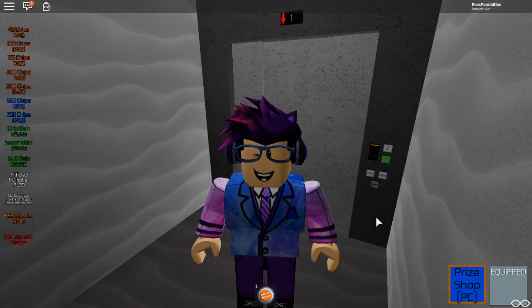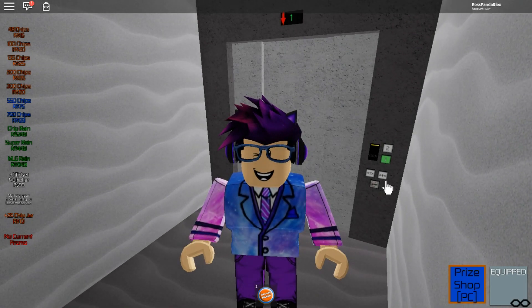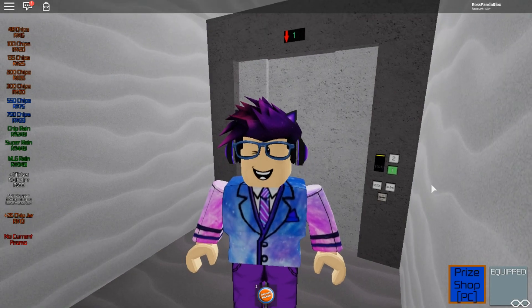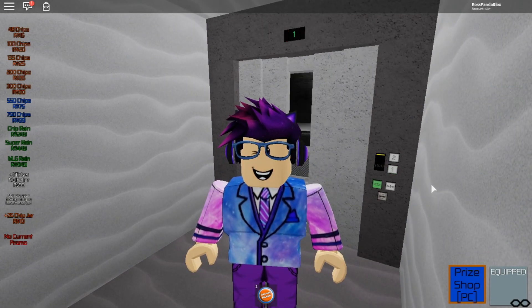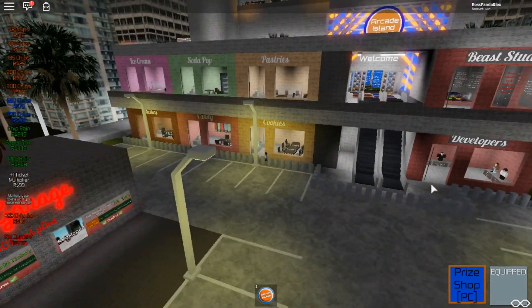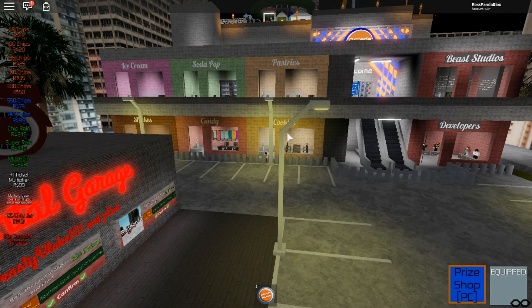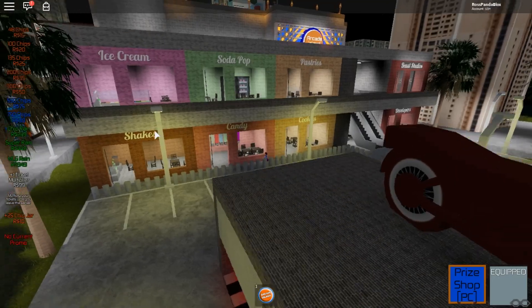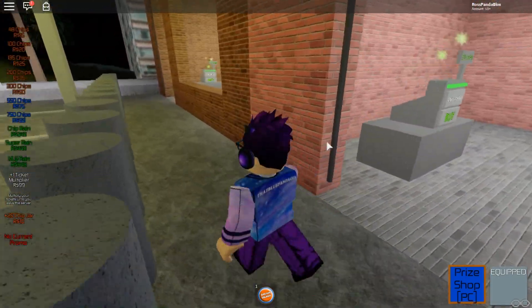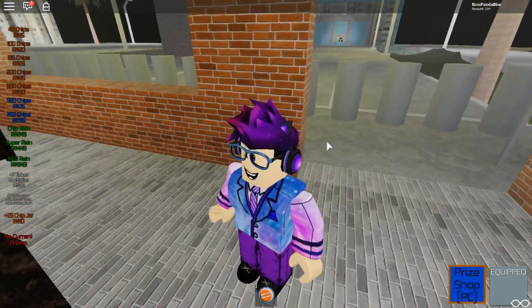We're going down because I'm lazy to walk down the stairs. There we go — pretty cool. So on the second floor and now the bottom floor there are stands: ice cream, soda pop, pastries, Beast Studios developer cookies, candies and shakes.